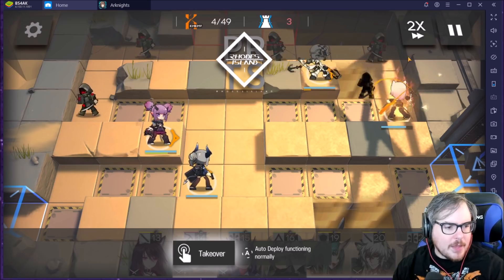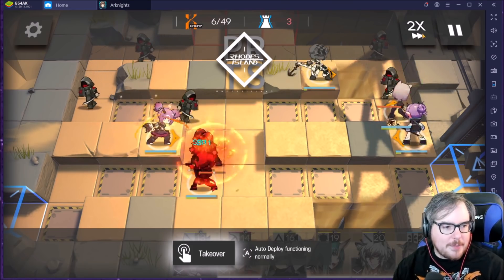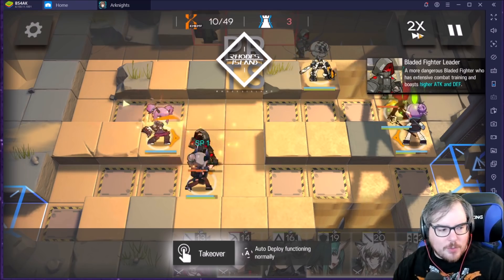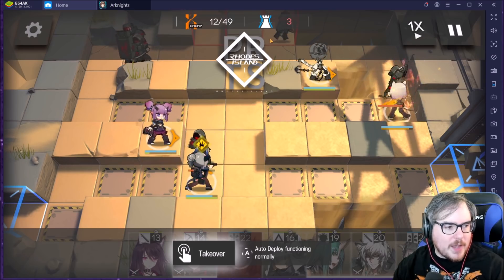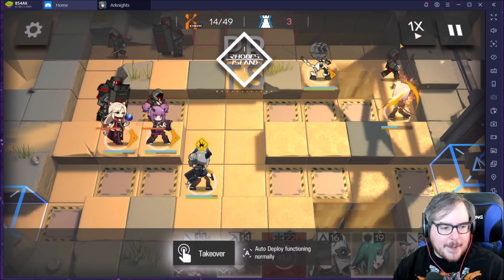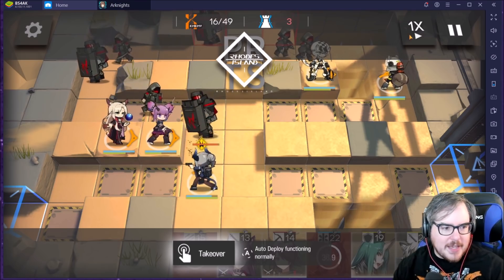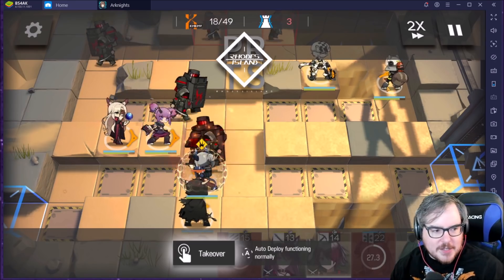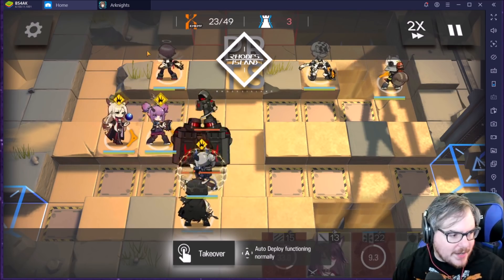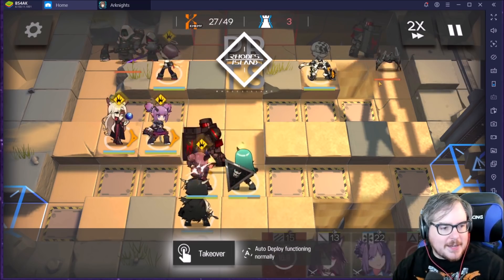I then drop Lava here — this is where you'd drop Skyfire if you have her. We also drop Liskarm. Because my Scavenger isn't super tanky I drop a healer just to top her up, but it's not really needed. You don't need to proc Lava's ability either — Liskarm is going to tank everything here; any tank like Courier would work too. Right when the last guy comes at 12 is when you start preparing your pusher — Shaw or FEater. As Scavenger starts getting hit, I drop Shaw, and also Gitano, another AOE mage. I drop a healer too, and this pushes everybody back up.